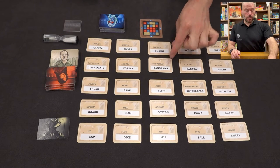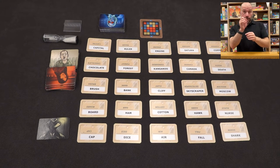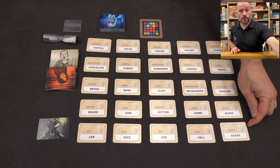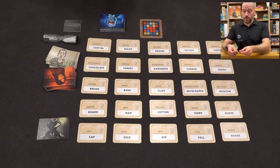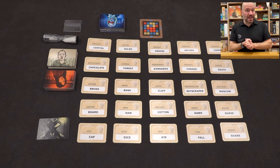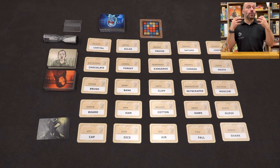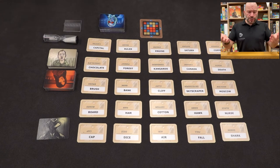Maybe I'd say 'kangaroo, animal, one' — the clue is 'animal' and I'm referring to one card I want them to find. But if I say 'animal,' look, there's also 'shark' here, and my team might pick shark, which would just be a civilian. I never want to give a clue that leads to two different potential outcomes — I want to be as specific as possible. This game requires a real stretch; you're creating connections between things that might not otherwise have connections, which is really good for your brain and for learning languages.